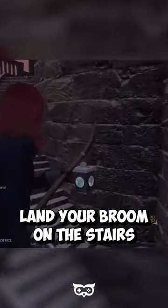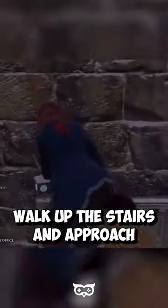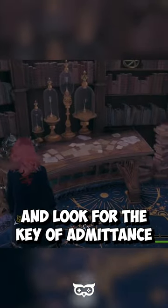Land your broom on the stairs located at the top of the tower. Walk up the stairs and approach the two doors. Use the level 3 Alohomora spell to unlock the top door. Enter Headmaster Black's office and look for the key of admittance.